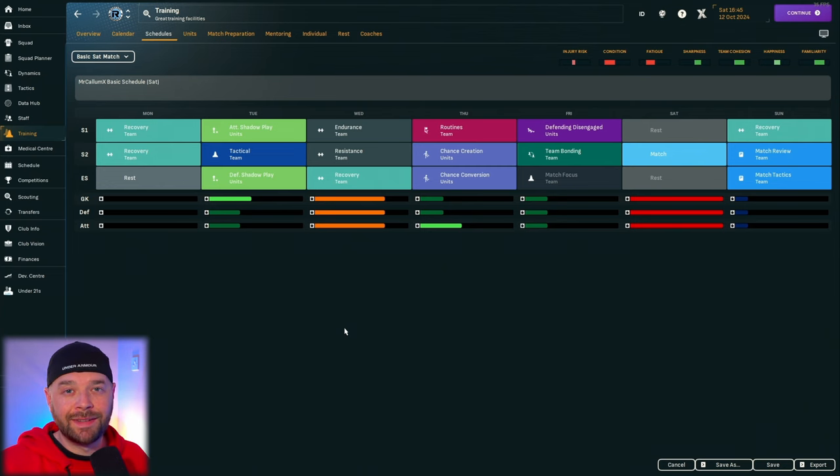When creating these schedules, you can see at the top-right of the screen what the injury risk, condition, fatigue, sharpness, team cohesion, happiness, and familiarity impacts are going to be. So you can see what your team are going to be learning that week and how much it's going to affect them physically.